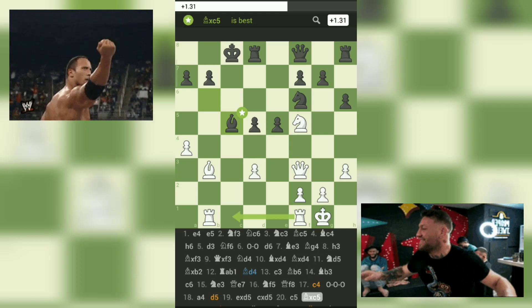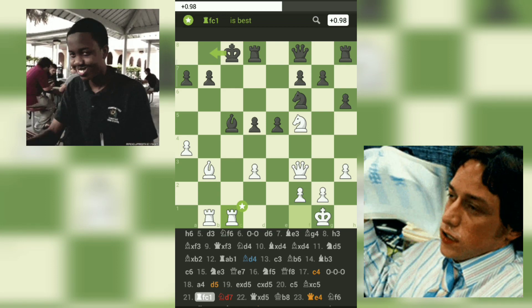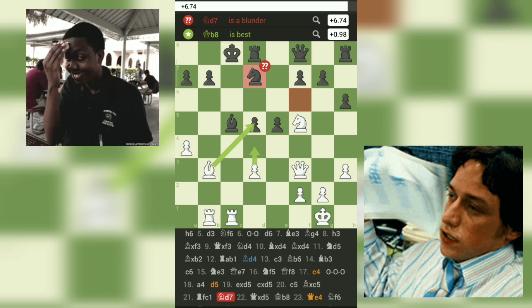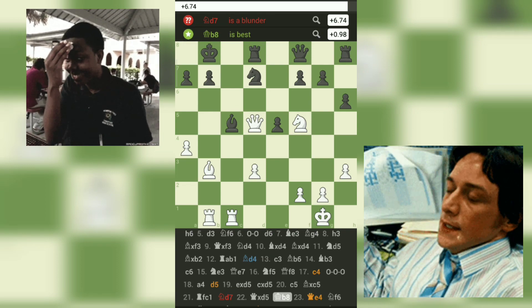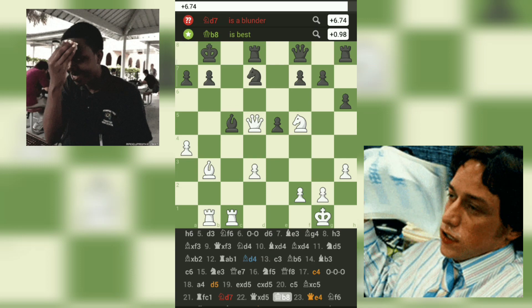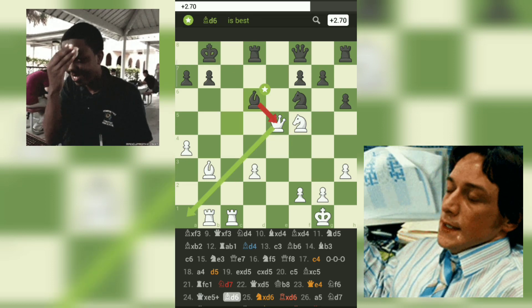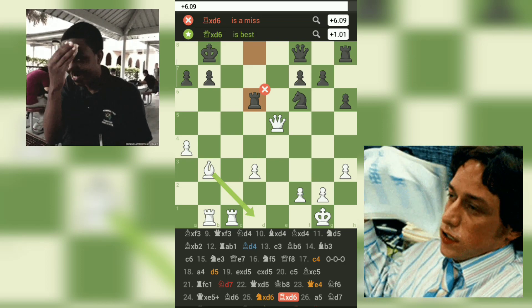20. ...BxC5 21. RFC1 N7 — a blunder by Black. Playing Kb8 would have been a stronger move, consolidating the king's safety. The move N7 allows White to exploit the vulnerable Black position. 22. QxD5 Kb8: White misses the opportunity to play Bd1, keeping the pressure on Black's position. Instead, White decides to grab another pawn, which complicates the position even further. 23. Qe4 Nf6 24. QxE5 Bd6 25. NxD6 RxD6. Both players make inaccuracies. White had a strong move with Qa5, which would have exposed Black's king. Black also errs with RxD6, allowing the game to shift in White's favor.